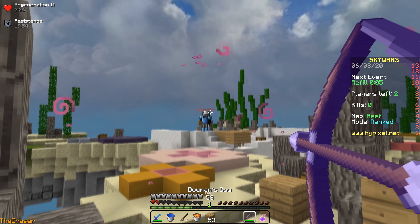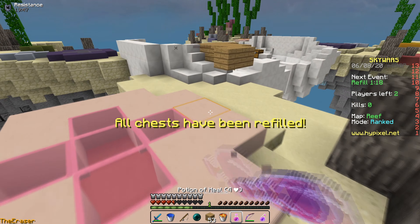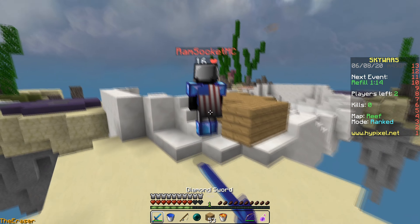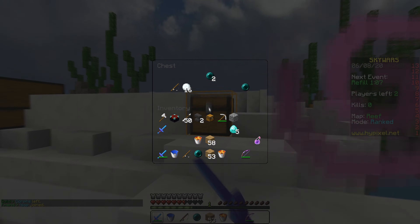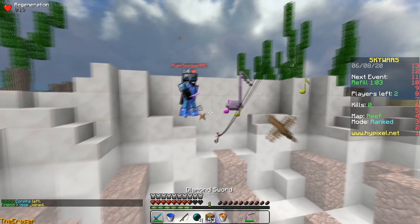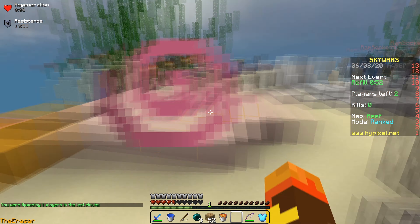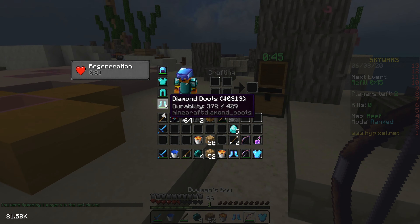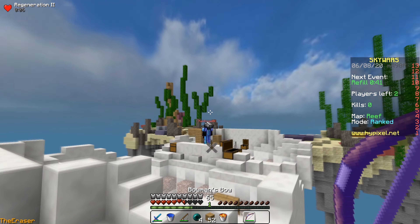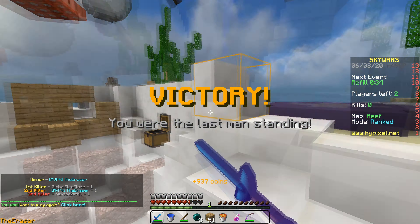Whoa, that was a weird hit. I splashed my Regen 1 — got that chest. I honestly meant to do that pearl to get away from him. Using my rod to keep him back. Splash my Regen 2. Looks like he didn't get all the loot out of his chest. I'm just gonna aggro pearl on him because he's low — and I won.